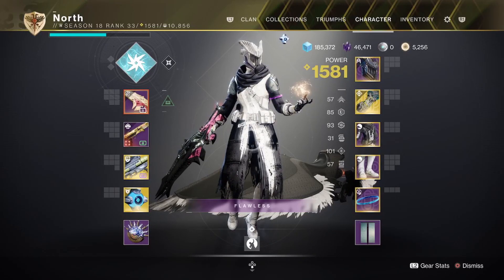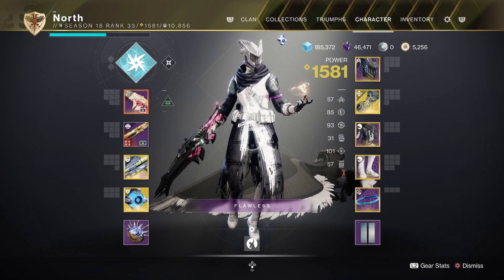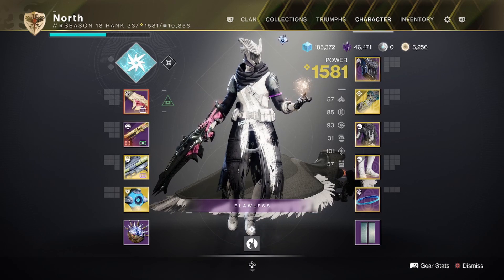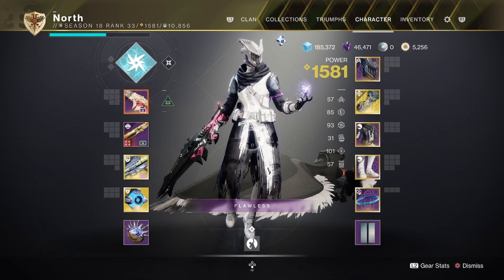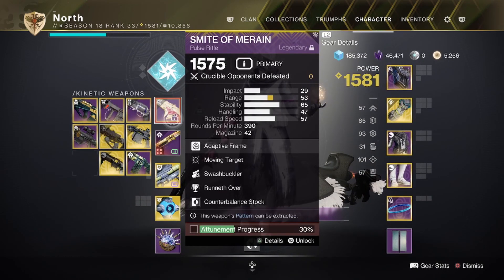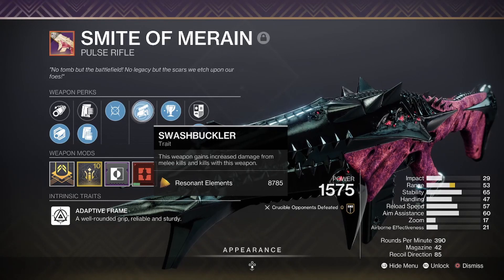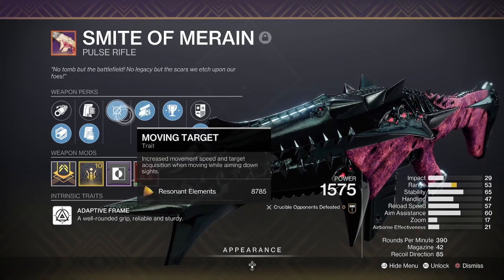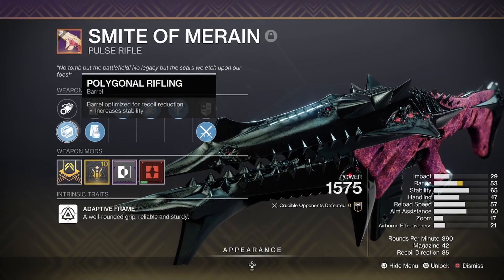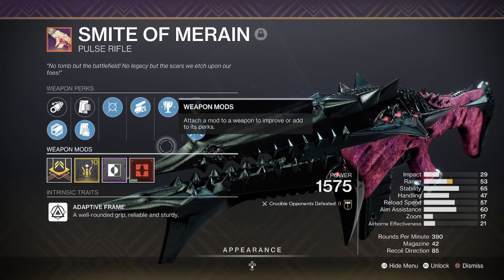Welcome back to the channel, what's going on YouTube, what's up everybody! Today's video I'll be doing another rumble gameplay with another pulse rifle, but this time it's the King's Fall raid pulse rifle — Smite of Moraine. I haven't tried it yet, so this is hands-on first match. My roll is Moving Target, Swashbuckler, Tactical Mag, Polygonal Rifling, with the Range masterwork. Look at that thing, man — that is sexy.